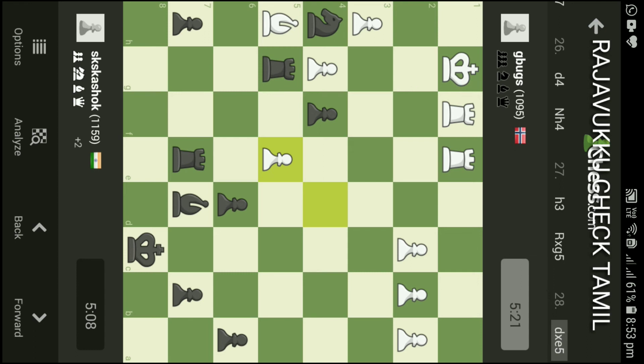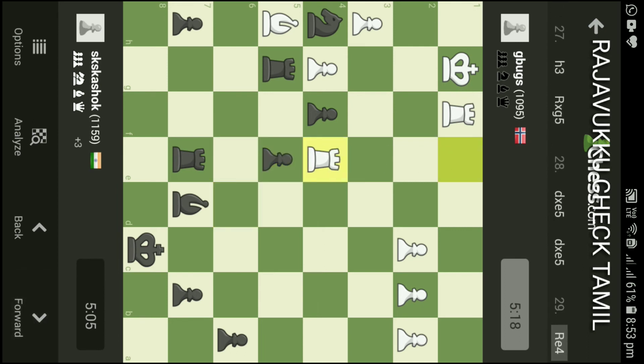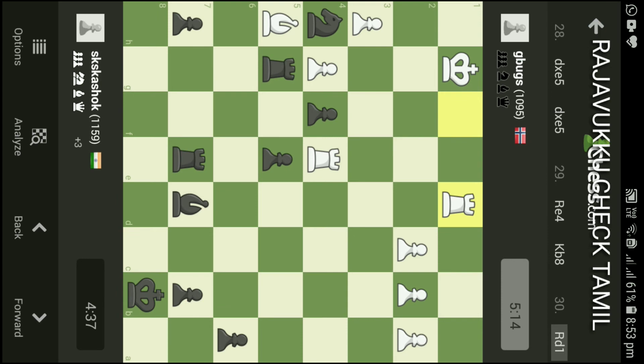Rook D into E5 — he is called D into E5. When I cut down Rc5, I cut D into E5. He is called Bishop. He is called Rook E4. Rc9 B8, next is Rook D1.